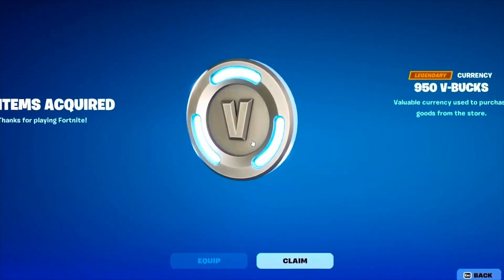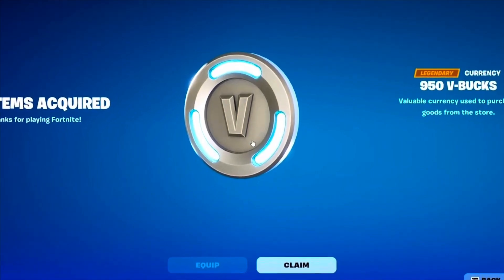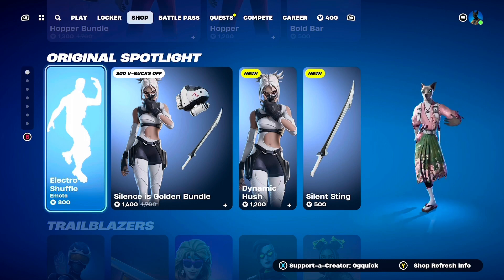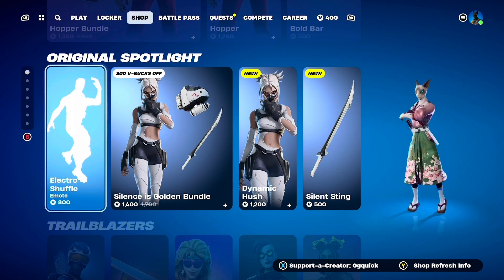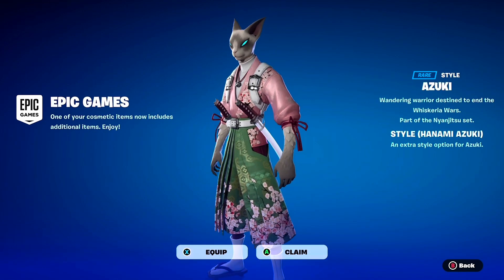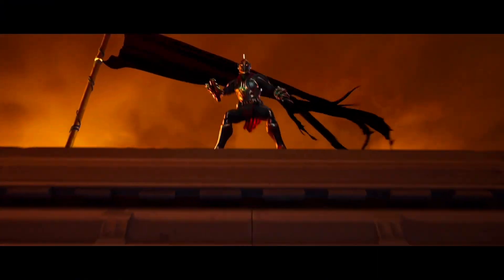I didn't receive this 950 V-Bucks — comment below if you did, or if you even think it's real. And if you go in and check out your item shop, you're going to notice when you load up your game that if you've got this cat guy, you've got a new cosmetic or new outfit for your character that you've already had. That was kind of cool.